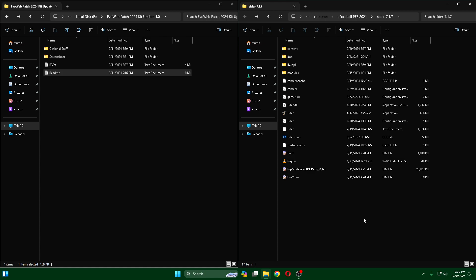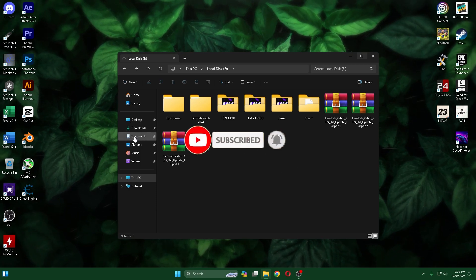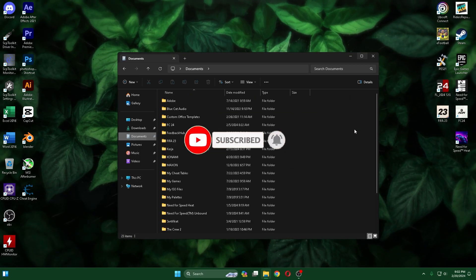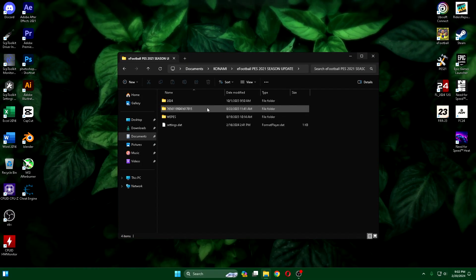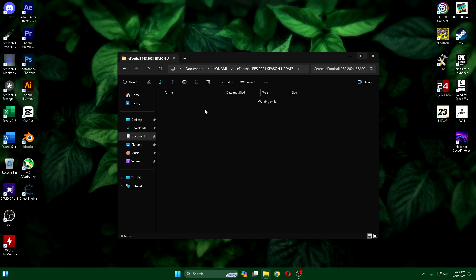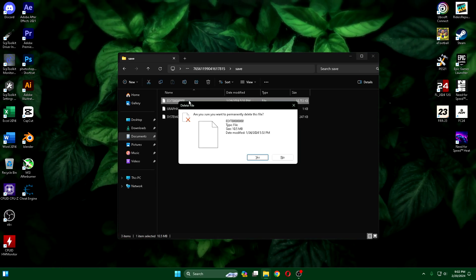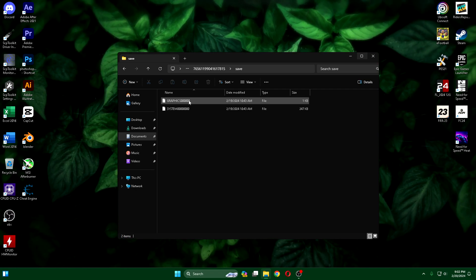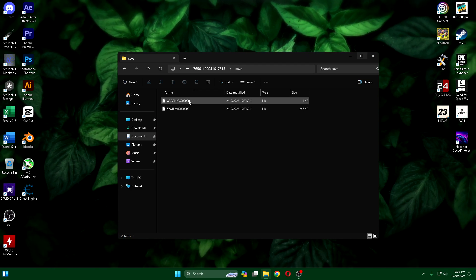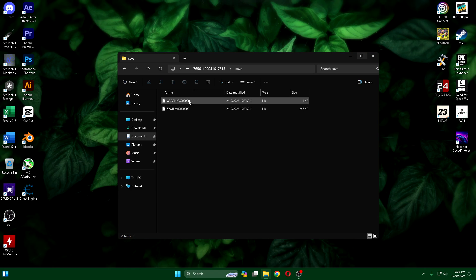Jika kalian ada kendala, kalian komen saja, nanti akan aku bantu. Ada satu step lagi yang terlupakan: di sini muder meminta untuk kalian menghapus edit file atau option file yang lama. Kalian hapus, nanti kalian masuk ke menu edit dari game, otomatis akan create option file yang baru. Agar bisa kompatibel, jangan sampai lupa.